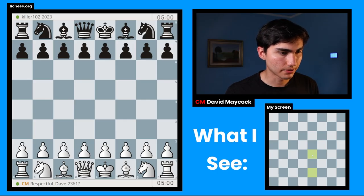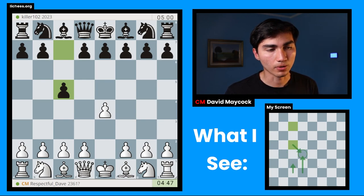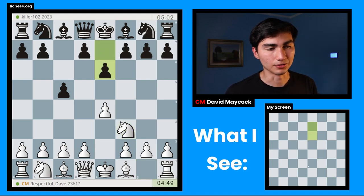We found the game. We're playing with the white pieces. Good luck to black. We're going to play pawn to E4, and black responds with C5, a Sicilian defense. In this position, we have many options. We have knight F3. I think we're going to play knight F3.